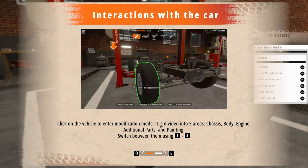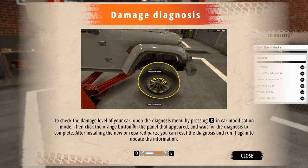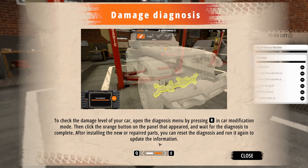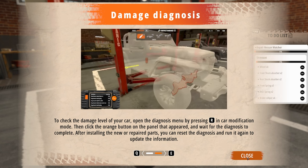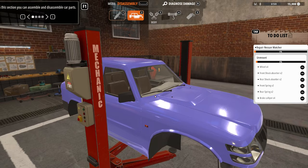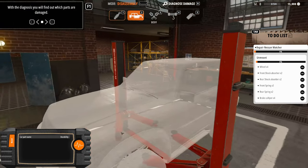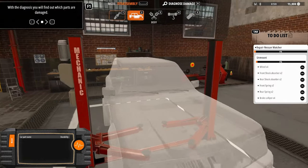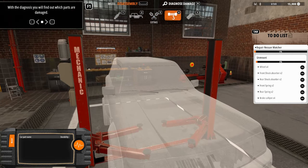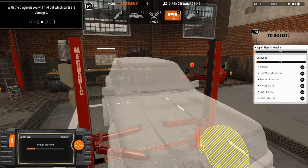Interactions with the car — click on the vehicle for modification mode. It's pretty close to Car Mechanic Simulator. R will show you the damage of the car, because off-roading can damage it. There we go — R shows the damage. I don't really see too much at the moment. I need to run the diagnosis.